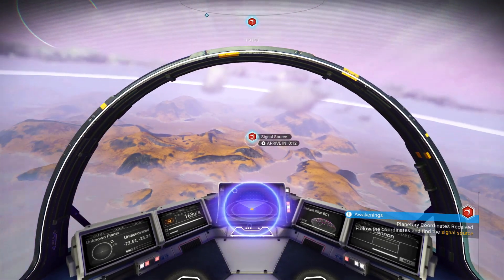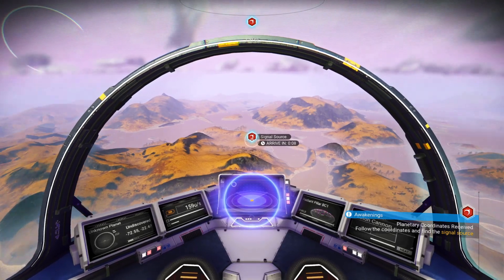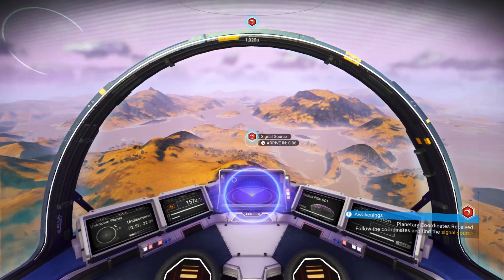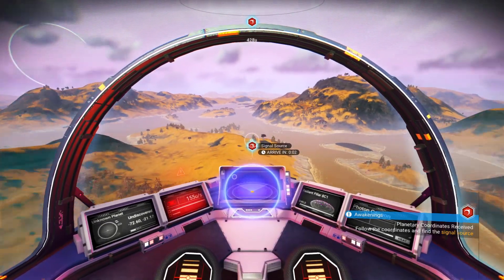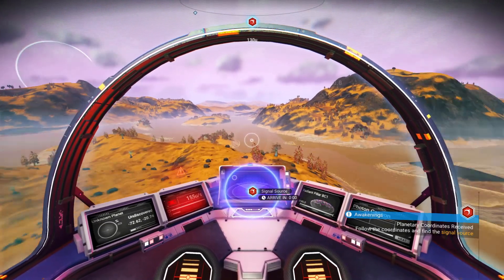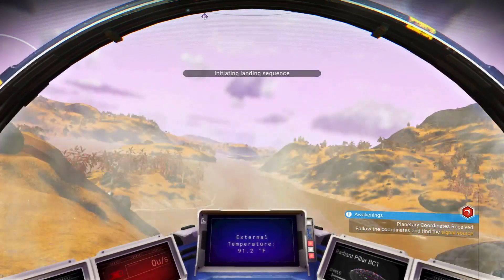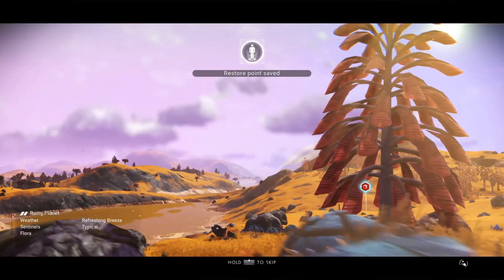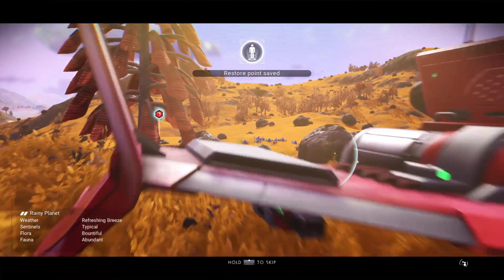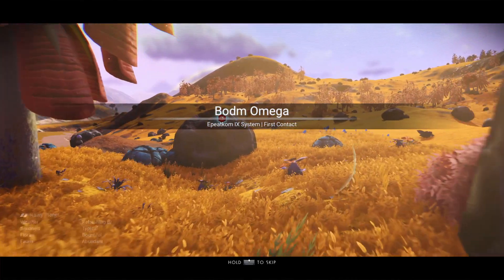Once you get off the first planet you're on, I recommend that you continue on with the quest — just follow the quest line and you'll be completely fine. As far as the tutorial and quests go, it actually teaches you a lot in the game. It's very important that you stick to the quest because it unlocks a lot of things, gives you a lot of blueprints, and teaches you a lot just from doing the quests.